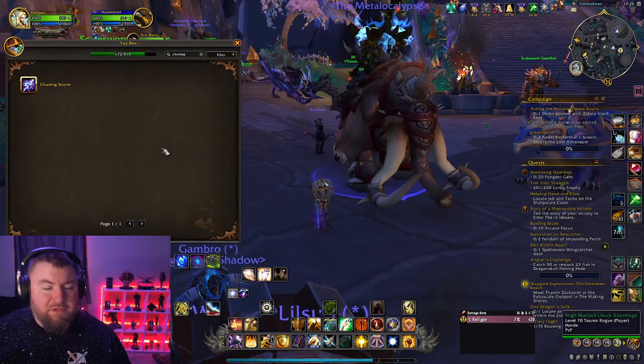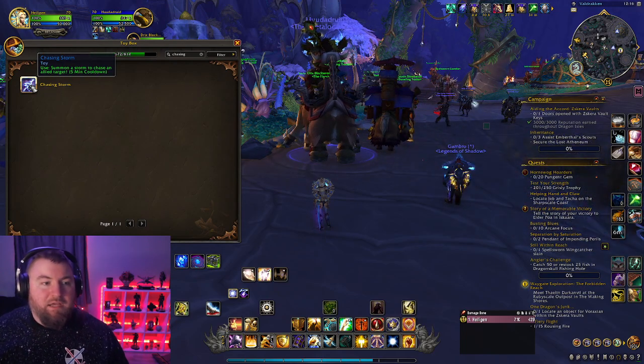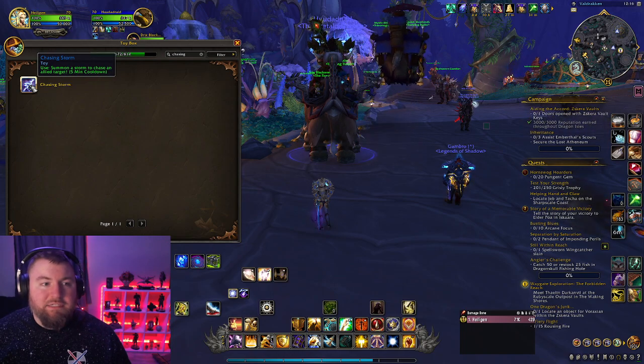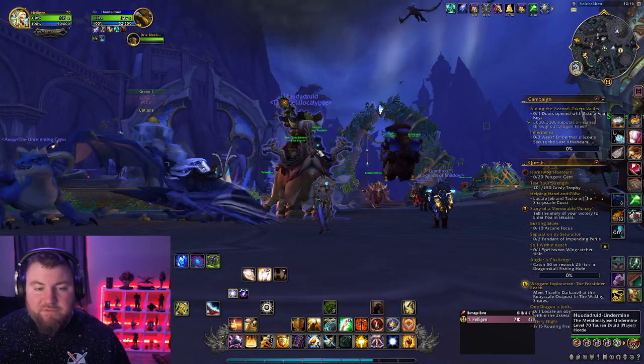Hey everyone, how's it going? Fableson82 here bringing you a guide on the latest toy that we received today — it's called Chasing Storm. Essentially it summons a storm to chase an allied target; we're going to use it against this Groot here. All it does is do a little lightning bolt above them.